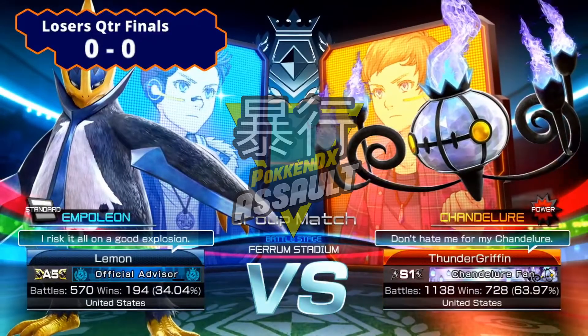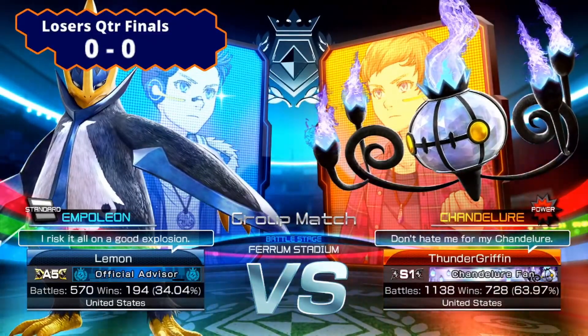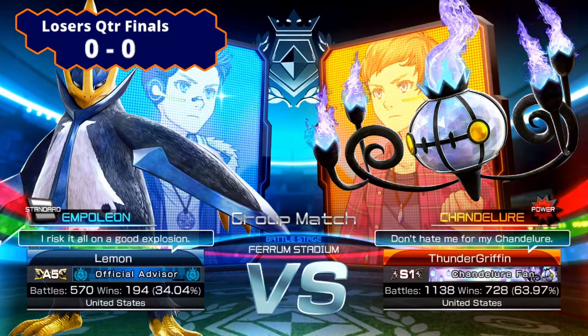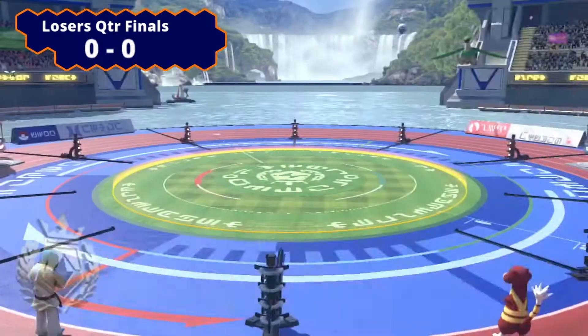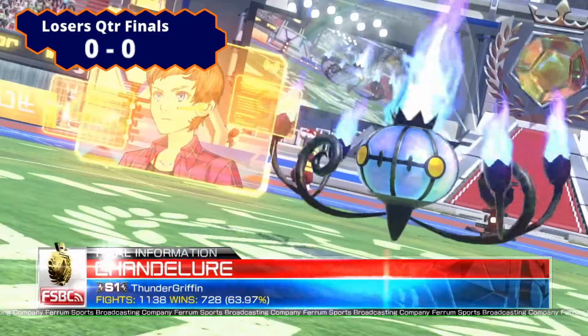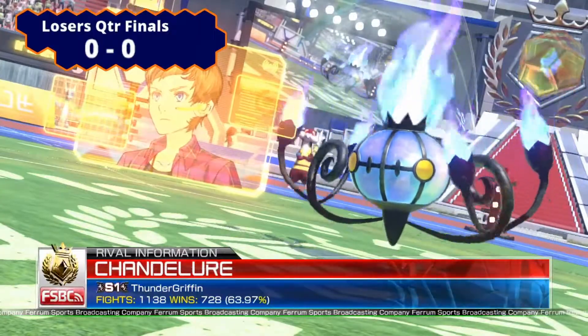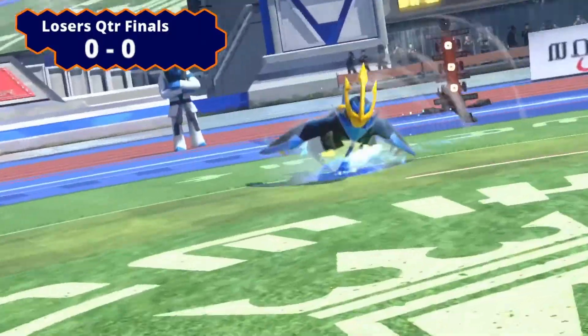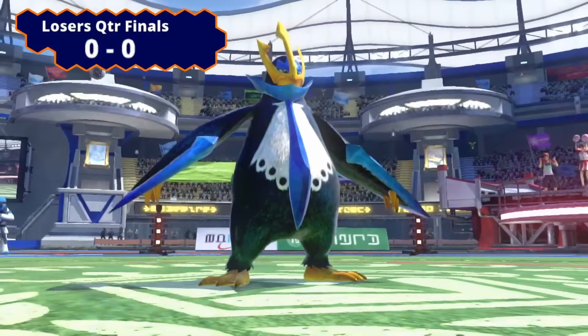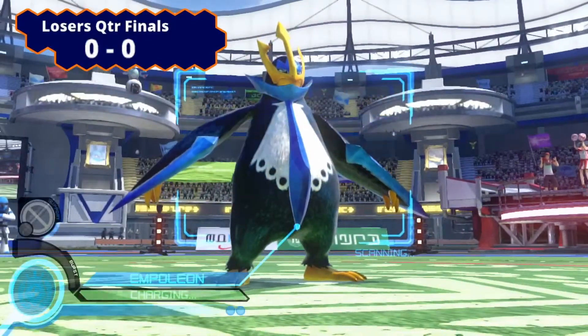Ladies and gentlemen, welcome back to Ferrum Fist Challenge 26. This is Loser's Quarterfinals because even though Lemon lost to Neon Black, he decided to DQ himself in the top 8, making Lemon move on against Thunder Griffin. Let's see if this redemption, this second chance, is what Lemon needs to take the crown for the tournament.